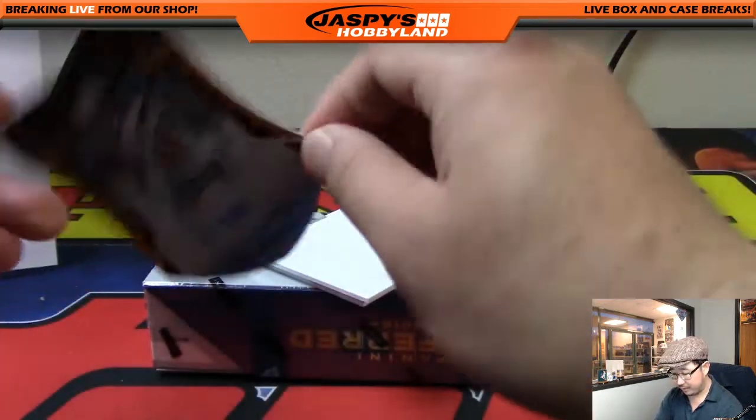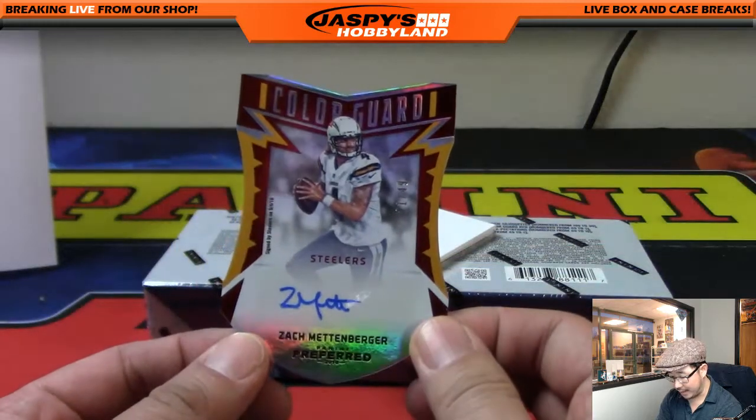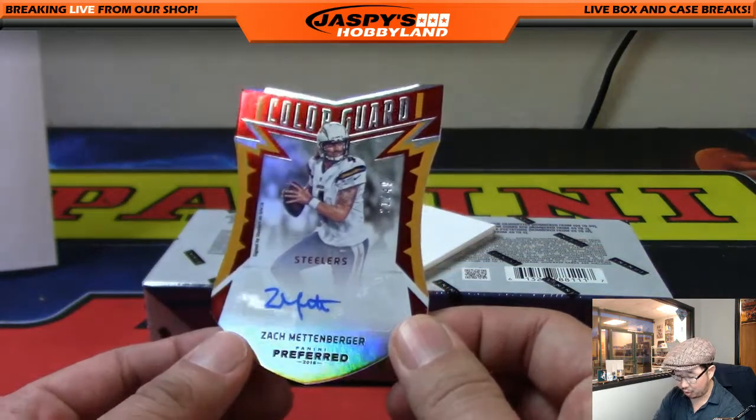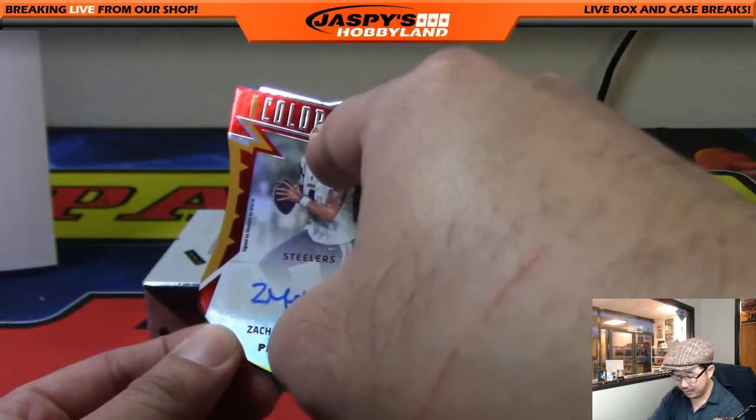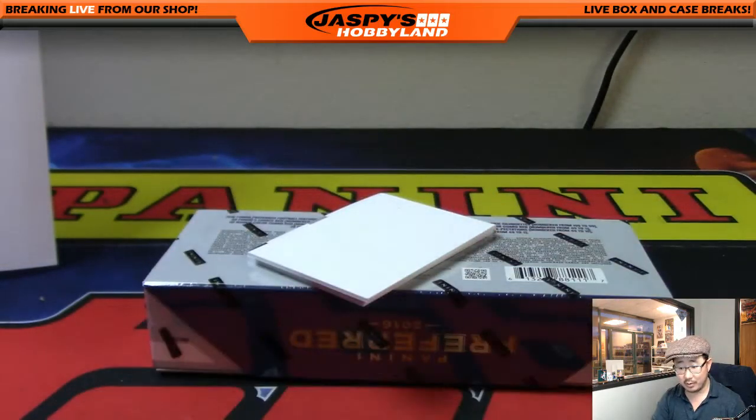We've got Z-Meth — our friend Zach Mettenberger, 21 out of 49, in his Chargers gear but signed by the Steelers. So it goes to the Steelers — color guard die cut autograph. What Adam Kay has been waiting for. AFC North.